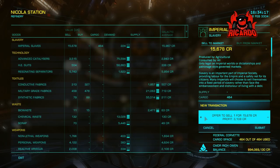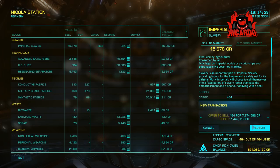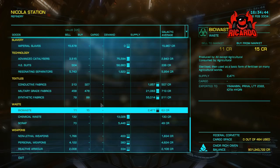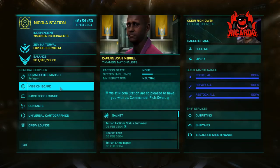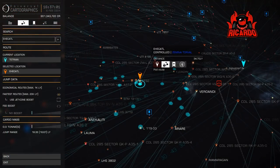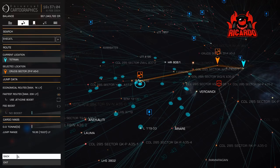Slaves - sell - we're only making 3,108 credits each, which is terrible for slaves. Normally you can make a bit more of a killing than that. We've got 464 tons of this and we'd best sell them off. That's going to give us a profit of 1,442,112 credits. I'm not even sure if that's going to cover the running costs of the ship. I'm running a very expensive, very large ship with all the cargo capacity. This run may actually be more appropriate for commanders just starting out.